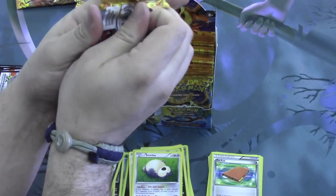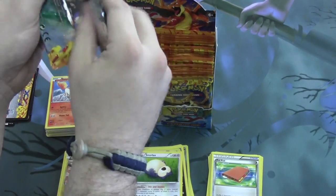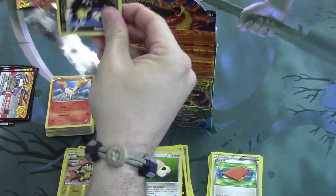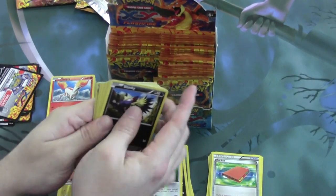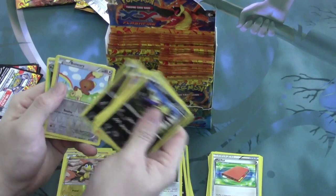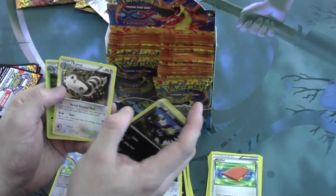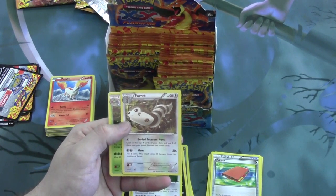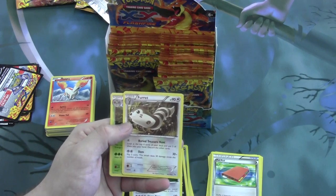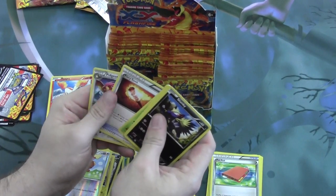Next pack. We have a Reverse Buneary and our rare is Furret — it's rather adorable. Its attack Buried Treasure Hunt: look at the top four cards of your deck and put two of them in your hand, discard the others. It's pretty solid. It'll be fun to mess around with.